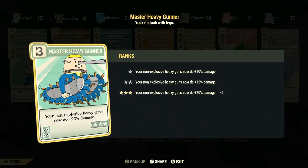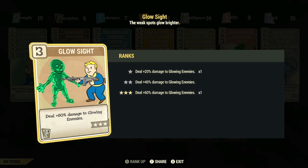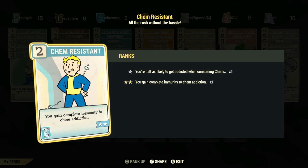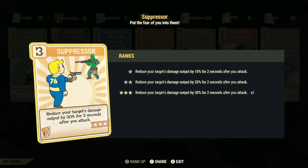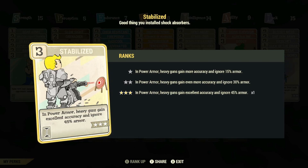The main cards you want to focus on is max rank of all of the heavy gunner perk cards, along with max rank of Blocker, so you take 45% less damage from your opponent's melee attacks. Max rank of Glow Sight, so you deal an additional 60% damage to glowing enemies. Max rank of Grenadier, so your explosives detonate with twice the radius. Max rank of Chem Resistance, so you gain complete immunity to chems, as we'll be taking Psychotats with this build. Max rank of Fireproof, so you take 45% less damage from explosions and flame attacks. Max rank of Suppressor, to reduce your target's damage output by 30% for 2 seconds after you attack. Max rank of Tenderizer, to make your target receive 10% more damage for 10 seconds after you attack. Max rank of Stabilizer, so that while in power armor, heavy guns gain excellent accuracy and ignore 45% of your target's armor.